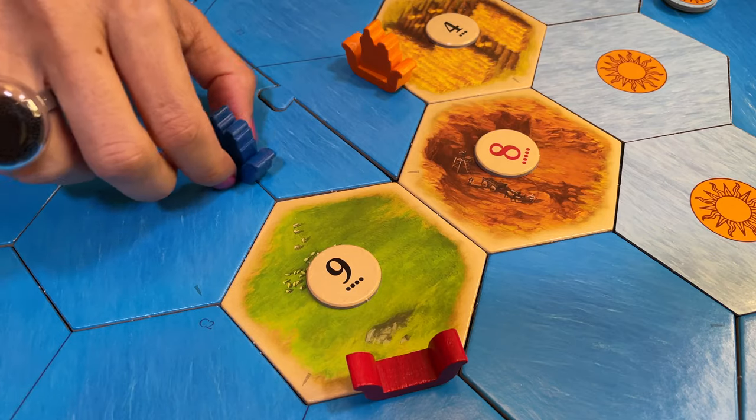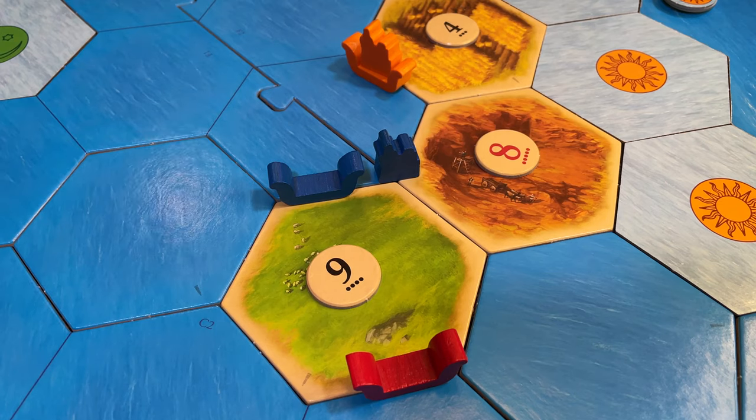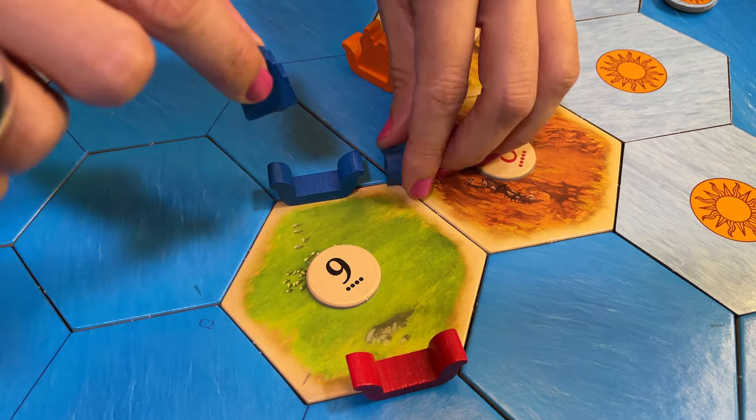Before we start, if you're not familiar with Catan you should watch our video where I explain the rules of the base game, which you will need for Explorers and Pirates. In Explorers and Pirates you still play as a settler on the island of Catan, but now the Catanians are more interested in exploration than trade and are seeking riches in the southern moon island and the northern sun island.